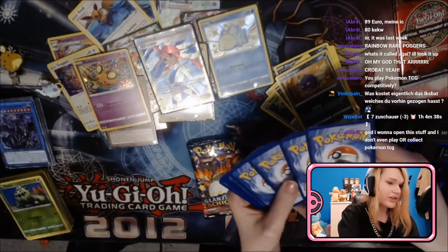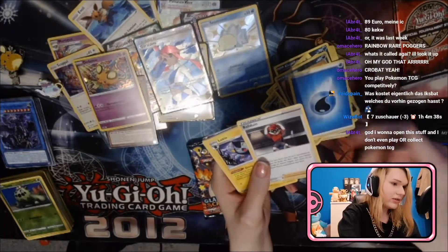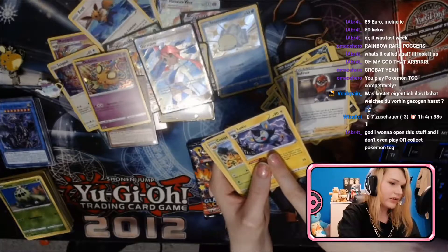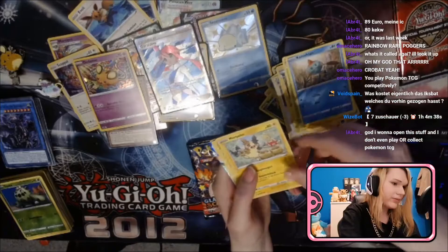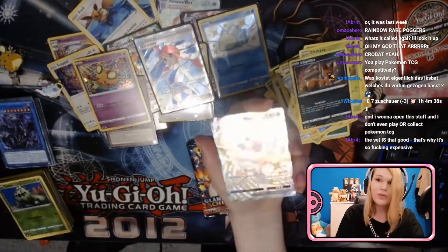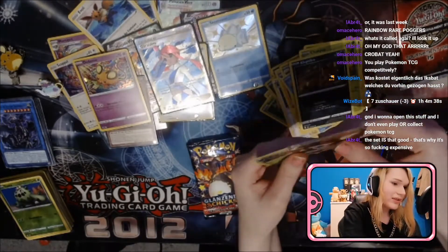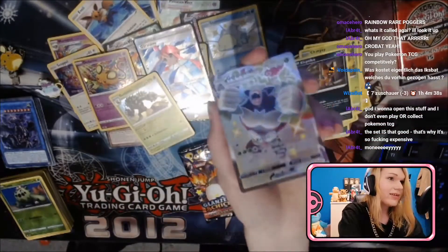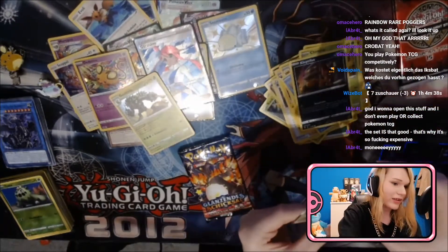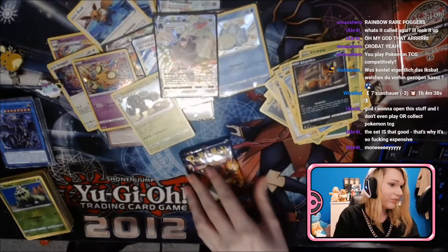Are my pulls just insane right now or are the pull rates just really good? Water energy, the Ball Guy! Is it called Luxio in English as well? I guess so. Morpeko — oh we got something again! Yanma, Grookey — oh gosh, we got shiny Rillaboom VMAX! And a normal Rillaboom! I think that's big money — Rillaboom is already a freaking insane competitive card, that's probably its highest rarity.